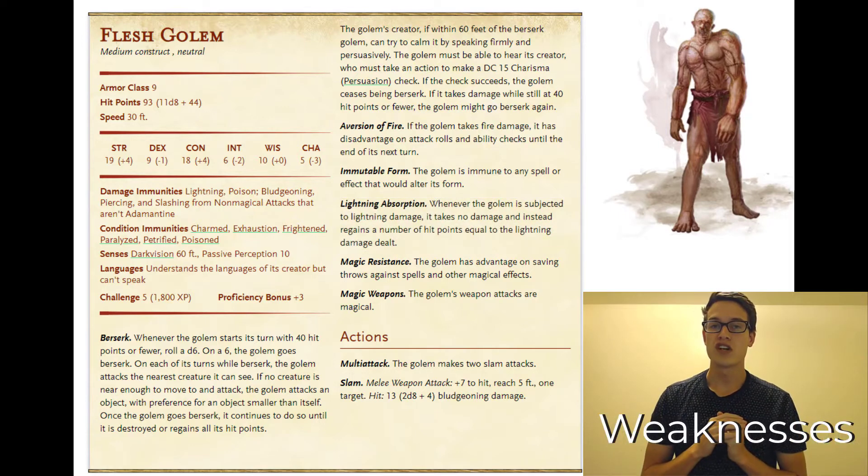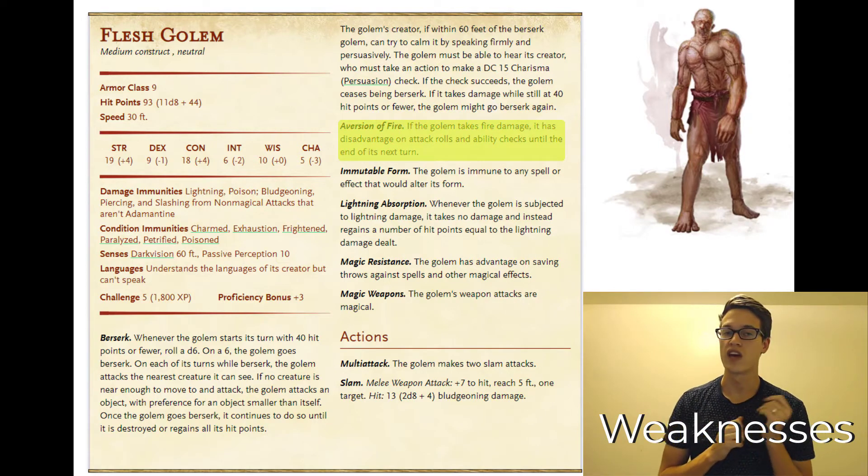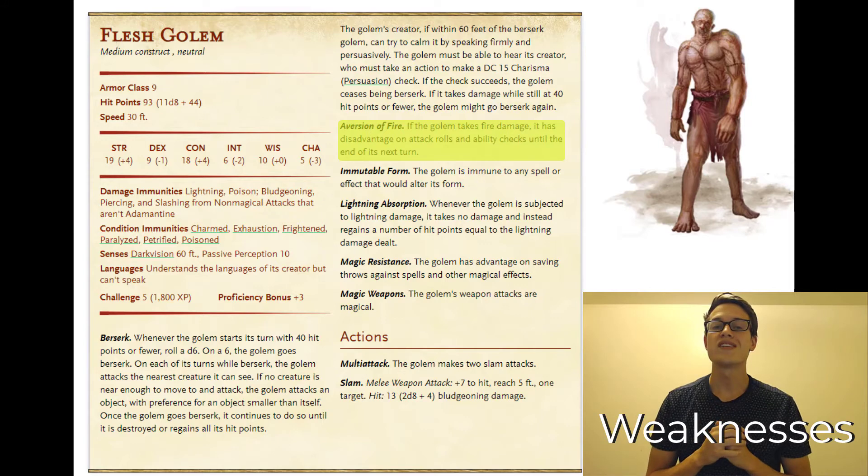The two drawbacks of the flesh golem: first, it has an aversion to fire, meaning that if it takes fire damage it's going to have disadvantage on attack rolls and ability checks until the end of its next turn. The other weakness is that the flesh golem has a berserk feature.